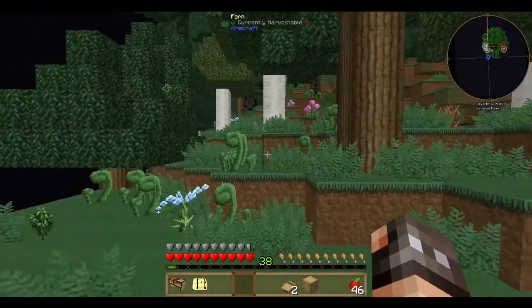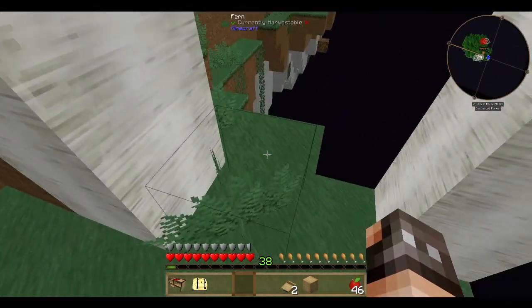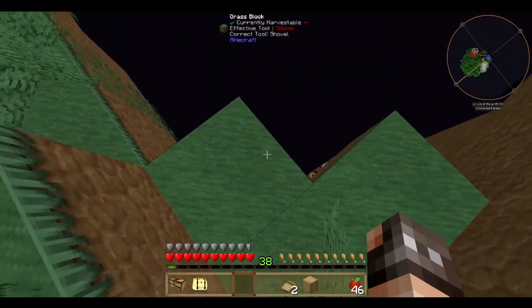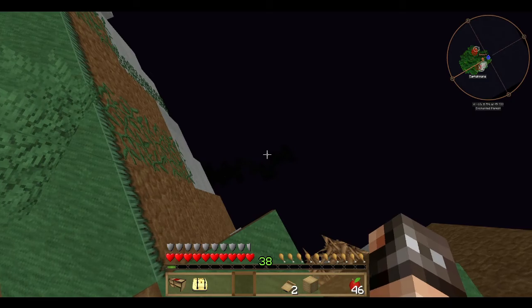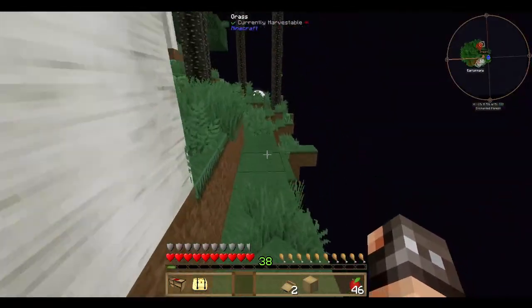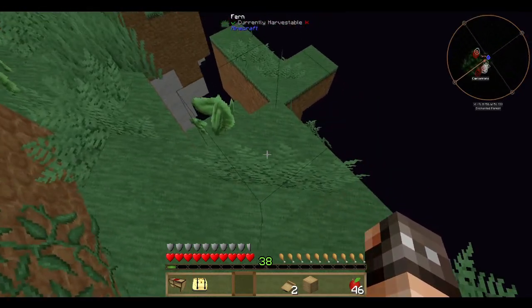This is actually something that's really helpful — as it's just appeared, this down here is a starfish. Now these are sometimes populated in worlds. They're very hard to find. I'm actually quite fortunate that I've got one here.